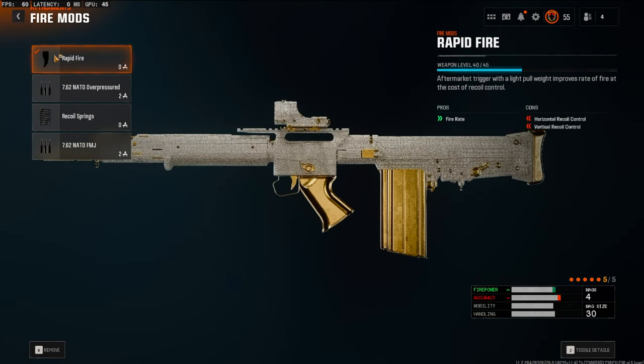To make this gun even more overpowered, we're throwing on Rapid Fire for the fire mods. This boosts your fire rate a ton, making the semi-automatic fire much stronger — and if you have a really good trigger finger, this makes it even better.